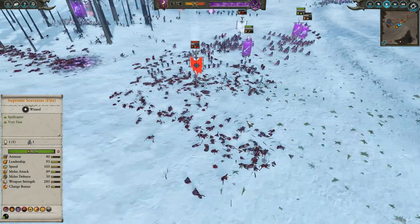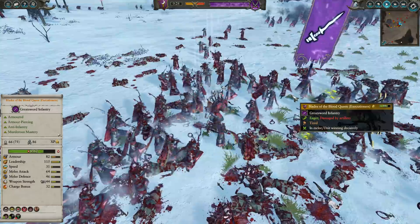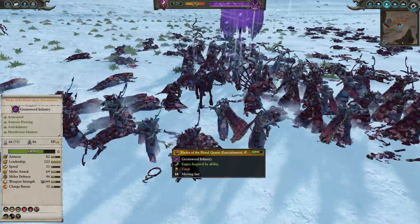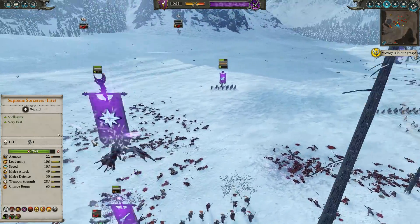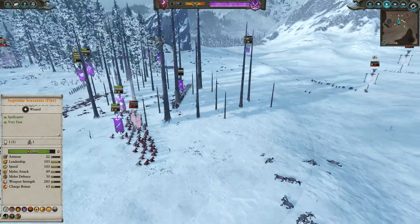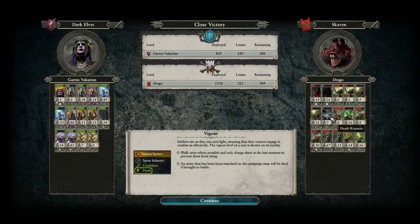Queek himself is going to get wrecked by the Blades of the Blood Queen — they have basically equivalent stats to him, and there are 75 of them to start, currently 66, with anti-infantry AP, so it's going to be a bad day for Queek. The charge bonus from the Supreme Sorceress on the Pegasus is something to take advantage of — she's got a 63 charge bonus, currently buffed by Murderous Prowess. Even generic Caster Lords like a Balthazar Gelt or Lareal up in the air have a pretty good charge bonus, and in the right situation it can be very effective, though you want to be careful about bringing them down into combat.